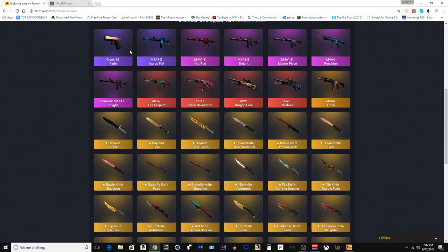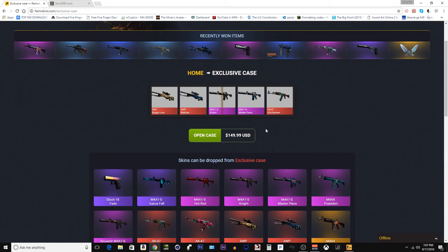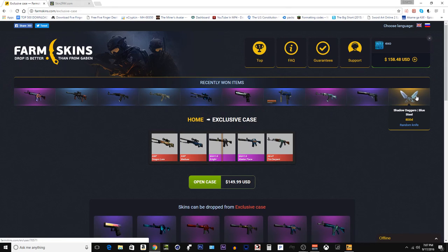Here are our options. So if I had to choose from any of these, I want to get either the Glock Fade, the Poseidon, Dragon Lore, Howl, or any one of these, honestly. I just wanna see what's gonna happen, just literally for the freaking lols.